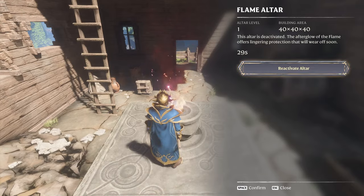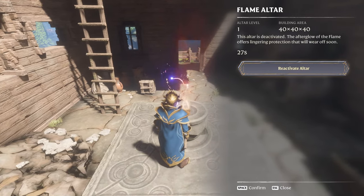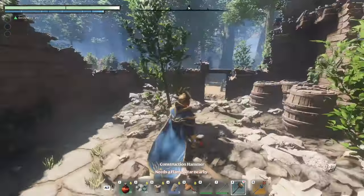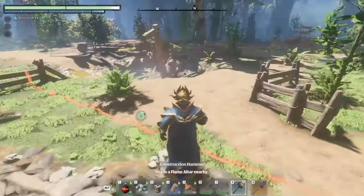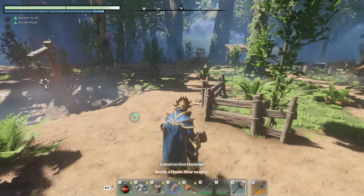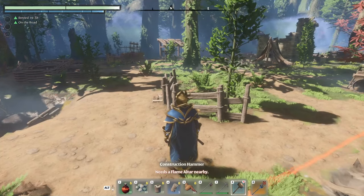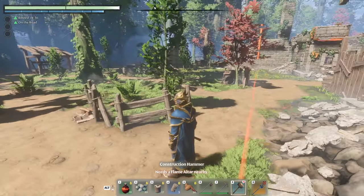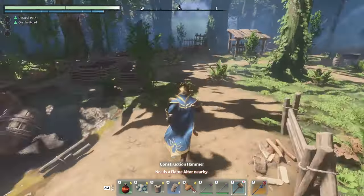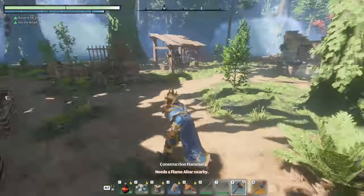And then we're going to extinguish the flame, which will take 30 seconds, so the area will reset. Leave the area, come back, loot it again. Or you can exit the game — you can just exit the game and come back in, go to the main menu, log back in, everything will be reset. And you can come back in and just farm it over and over and over until you have all the materials that you need.